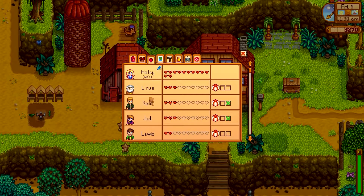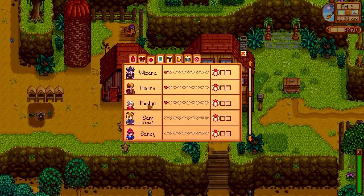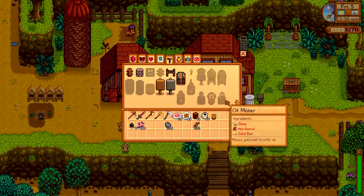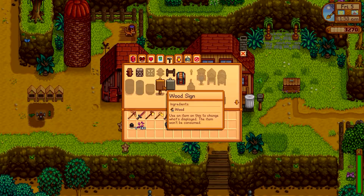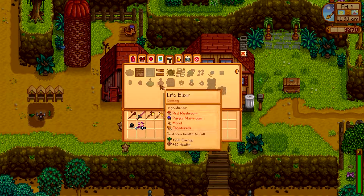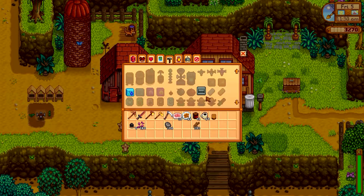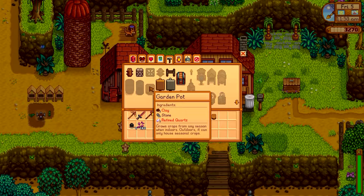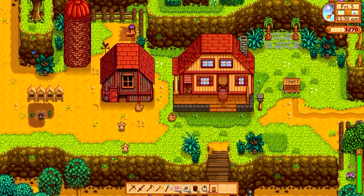So if we go here, me and Evelyn have one heart, and I guess as long as you have one heart she gives it to you. You can also make the garden pot yourself. There are also new signs — 25 wood, 25 stone. And there's crystal floor. The garden pot recipe: it's one clay, stone, and refined quartz. We have a reason to use clay now! I'm going to go ahead and put this inside.